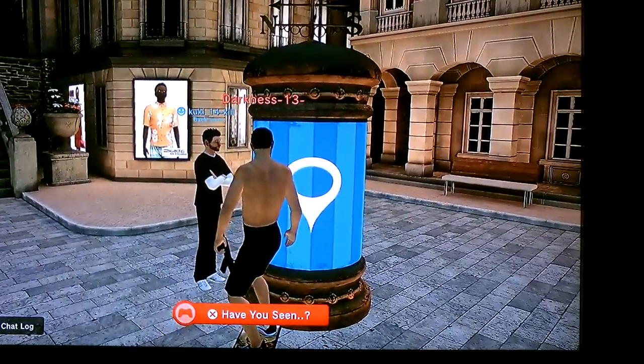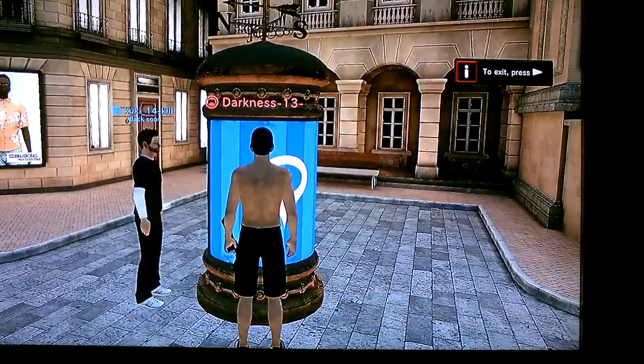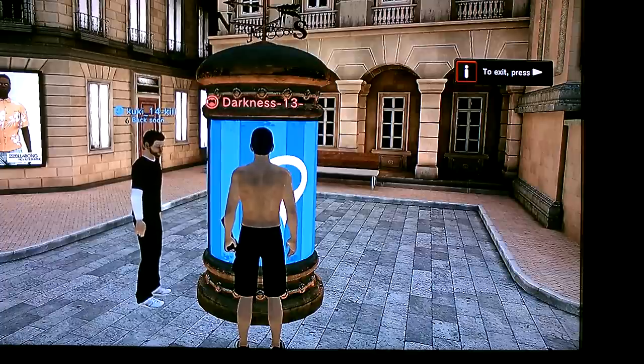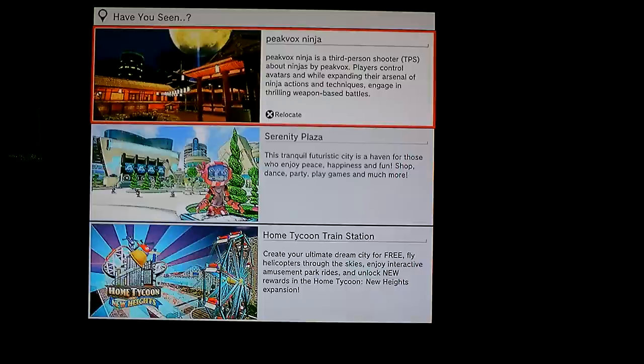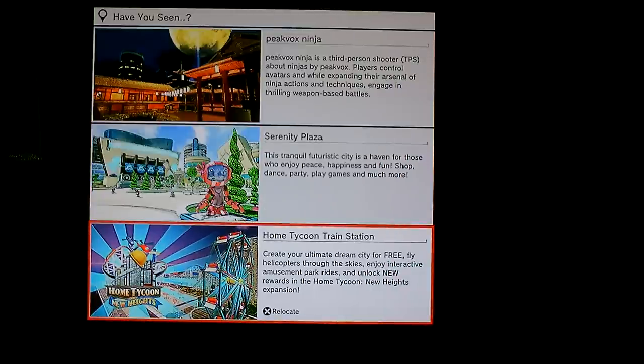You can go here and start going to spaces. In Pick Vogue Ninja you can win the suit of a ninja if you play. The Serenity Plaza has other stuff that you can win, and another good place is Home Tycoon Train Station.